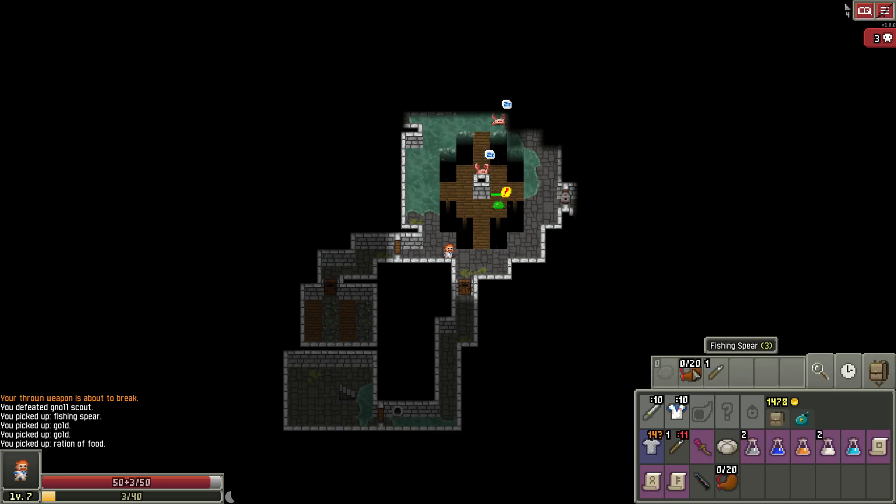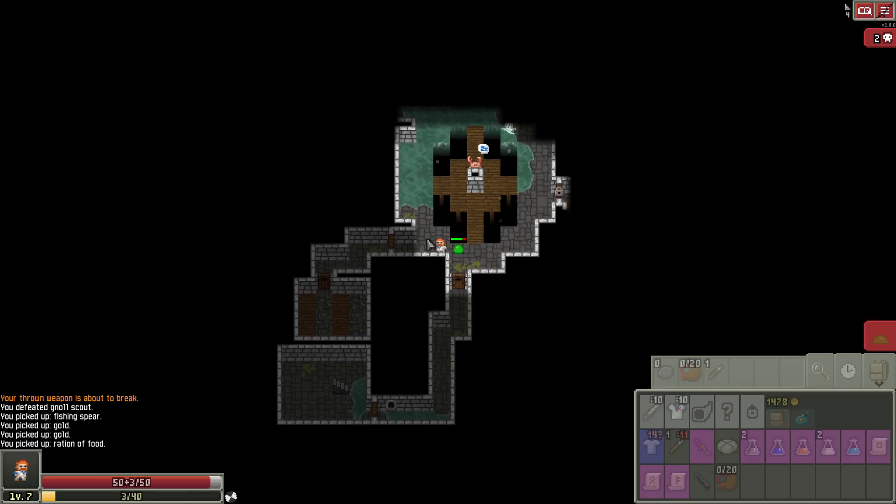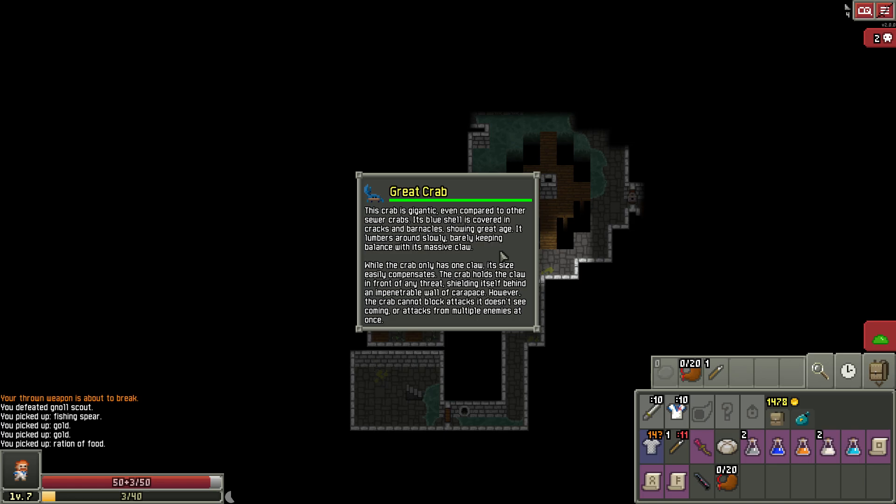I threw a spear anyway — it worked! It's a little bit damaged but not much. Now wait a minute — I can go back in here. If I go here there'll only be one enemy to attack me, not two. There it is — the great crab! 'Gigantic even compared to other sewer crabs, its blue shell is covered in cracks and barnacles showing great age. It lumbers around slowly, barely keeping balance with its massive claw. While the crab only has one claw, its size easily compensates. The crab holds the claw in front of any threat — however it cannot block attacks it doesn't see coming or attacks on multiple enemies at once.'